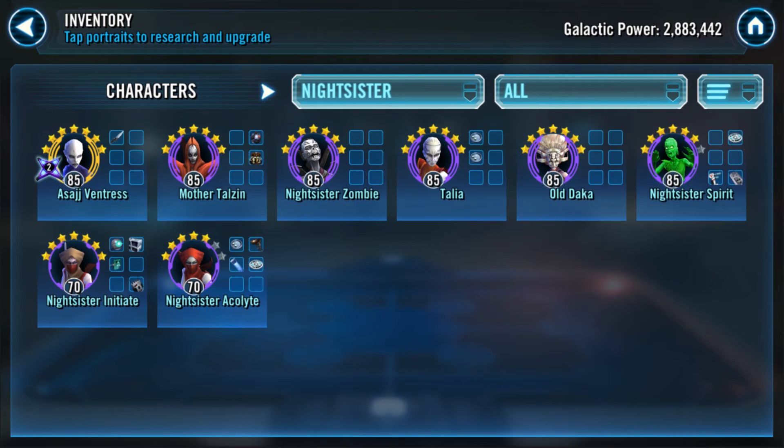Night Sisters on offense kills almost anything. Your Talia is great, Night Sister Spirit is great for PvP — territory wars and grand arena — so I'd continue developing her to gear 11 eventually. The triumvirate of this team is Zombie, Talzin, and Ventress — those three must be gear 12 and really sustainable. Old Daka is the fourth best on this team, and she'll eventually benefit from gear 12 as well. Focus on the top three for each offensive team.